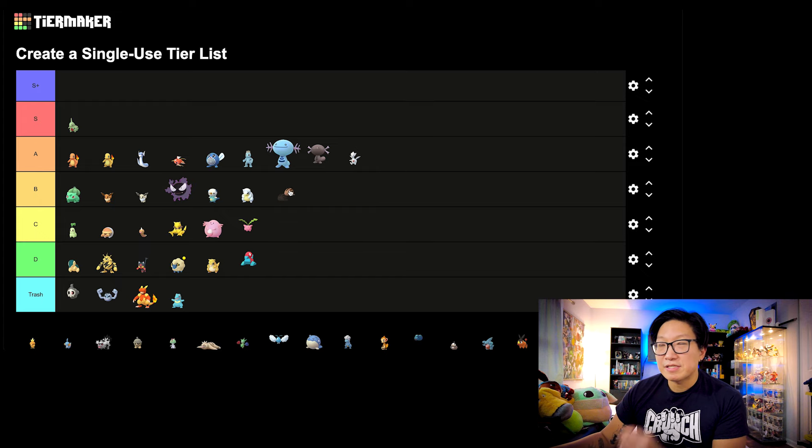Next up, let's move on to Swinub. Mamoswine is by far the most powerful non-Mega, non-Shadow Ice type in the game — bar none. But the Community Day move, Ancient Power, did literally nothing for this Pokemon. I want to kind of consider it in the same tier as Dratini, but I'm actually going to throw it in the B tier, mainly because this Pokemon was extremely good before the Community Day and it's still equally good after. There's really no cases where you'll need Ancient Power — even in PvP, you would rather go with High Horsepower over Ancient Power.